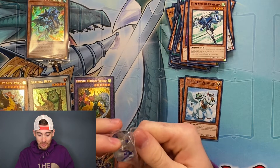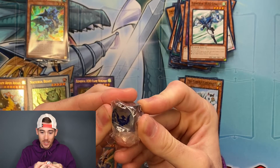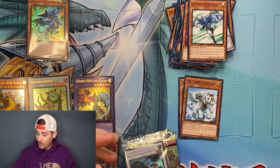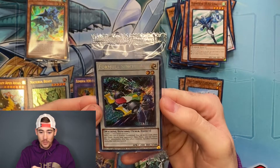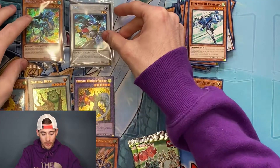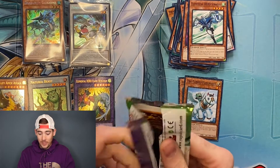For the second box, we have the clear and blue dice once again, so that is the first repeat. And the second repeat is the promo Formula Synchron, which we did pull yesterday. So let's get into the packs and hope for something new.